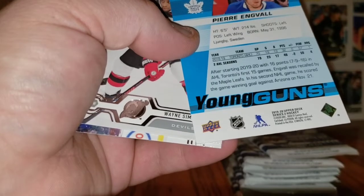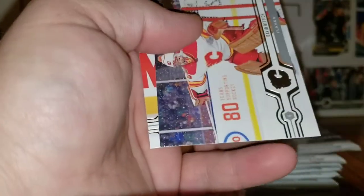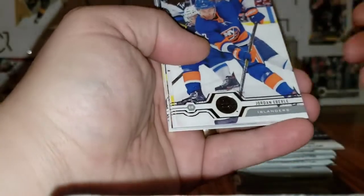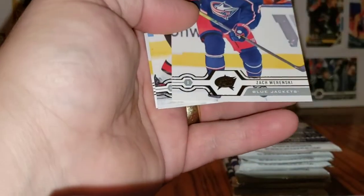Pierre Engvall — 1996. Wayne Simmonds, David Rittich, Matt Grzelcyk. Come on, Cale Makar Young Guns. I don't know — that Program of Excellence, I might even say that's right up there with the Quinn Hughes Canvas Young Guns, it's harder to pull. Jordan Eberle, Gustav Nyquist, Brandon Dubinsky, Jonathan Marchessault, and Carter Verhaeghe UD Portrait Rookie. Zach Werenski, Brady Tkachuk, Matthew Peca.